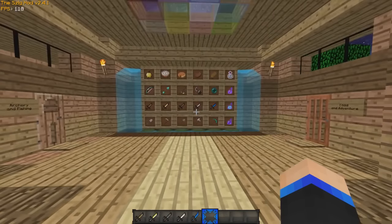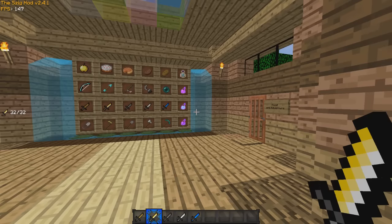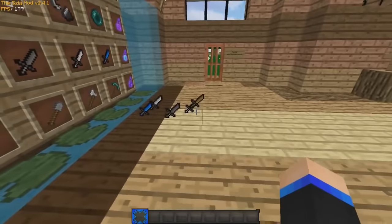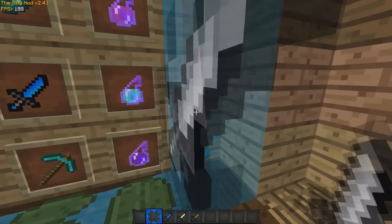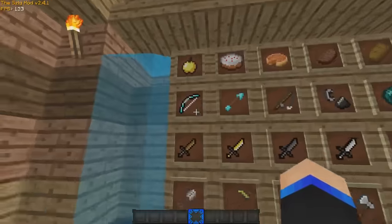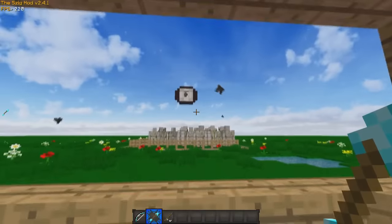Here's the swords — diamond, iron, stone, gold, wood. They do kind of look similar to another texture pack but they're not exactly the same, I actually made all of these. I really like them; they're small and don't get in the way. All the potions are still the same, the golden apples are still the same, nothing too different there.